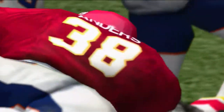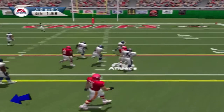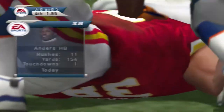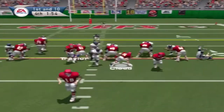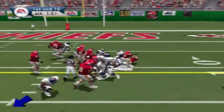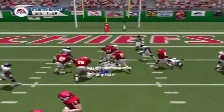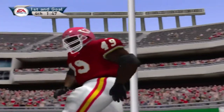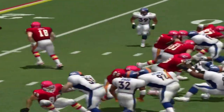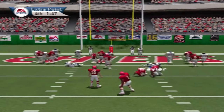He hands it off — Brown with the tackle at the 31, two-yard gain. Gerbach hands it off — Jenkins with the tackle at the 21. The Broncos take a timeout — two timeouts left. He tucks it away on the run. Mobley makes the stop at the 9. Just over a minute still to go. He tucks it away — touchdown, Kansas City! The extra point attempt is good.